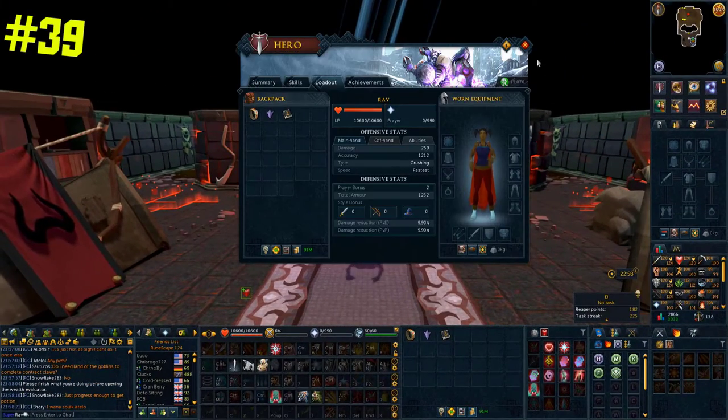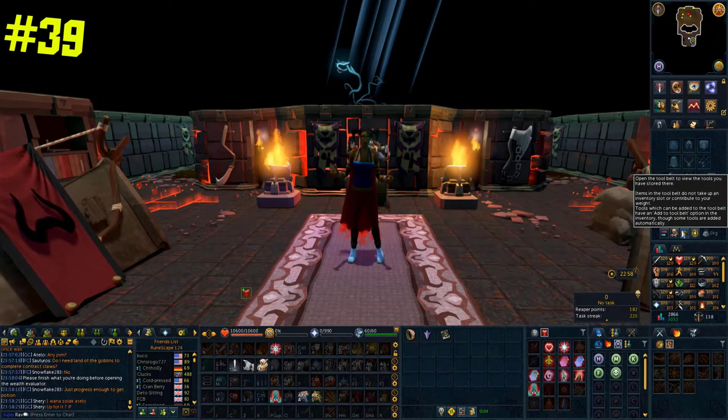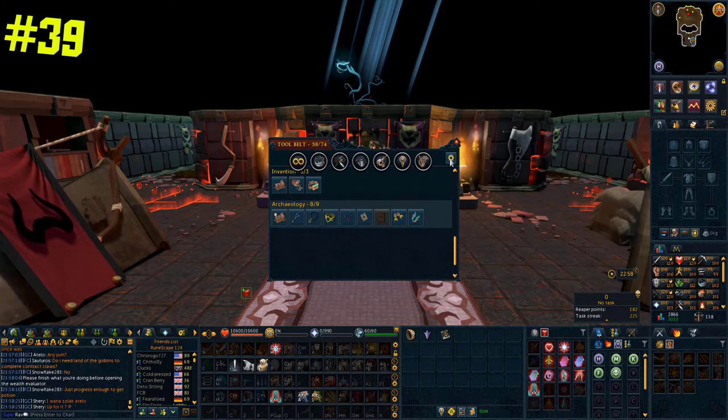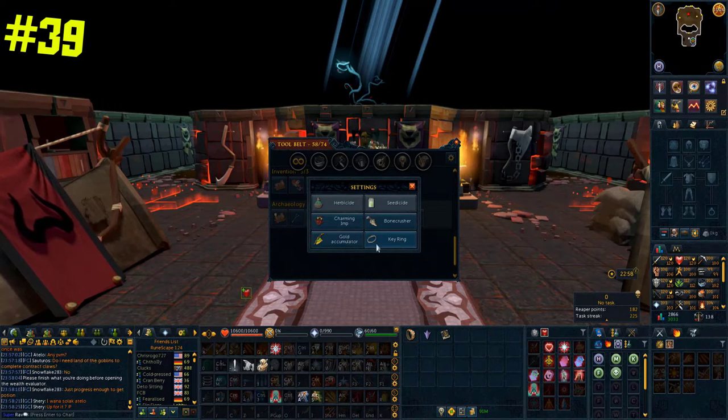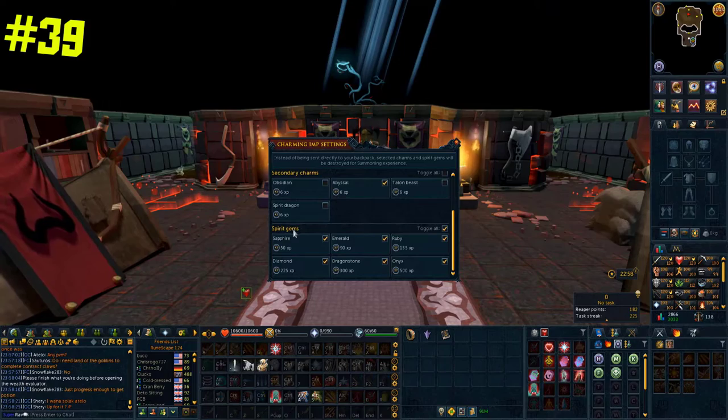Something I found really annoying during combat was my inventory being spammed full of spirit gems and not being able to destroy them easily. Luckily there is a solution — the charming imp. If you go to your charming imp settings, you can choose to destroy spirit gems so they don't clutter your inventory.